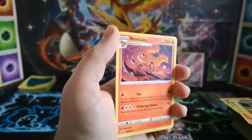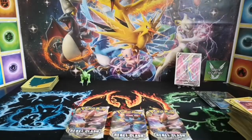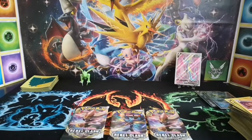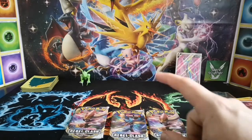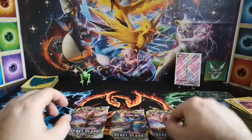The Ninetales V is a nice card — I wouldn't mind pulling, especially the full art. So we've got three packs left — which one do we go for? Eenie meenie minie moe — we'll take this one.